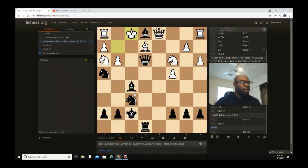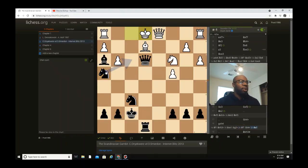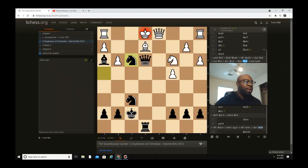Why did he resign? Because after g captures h4, bishop captures h3 is checkmate — nothing he can do. Even if he decides to go king f1, bishop captures h3 check, nowhere to move, so he has to go king e1. After knight g2 check, king f1 — and yeah, knight f3 will be checkmate. That's the games of the Scandinavian Gambit — definitely one of the craziest things!